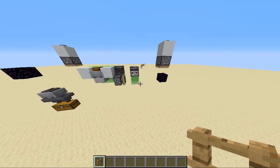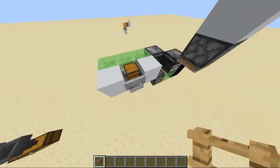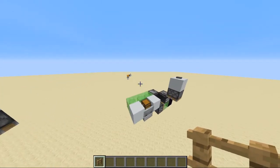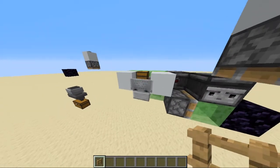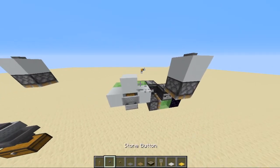It looks like it's all gone, so now we can send it back — obviously I made it with a two-way flying machine, why would I not? And it's back. This is useful for over-the-air transport if you really don't want to build a giant rail line to wherever you want to go. It's only one minecart chest, but still.